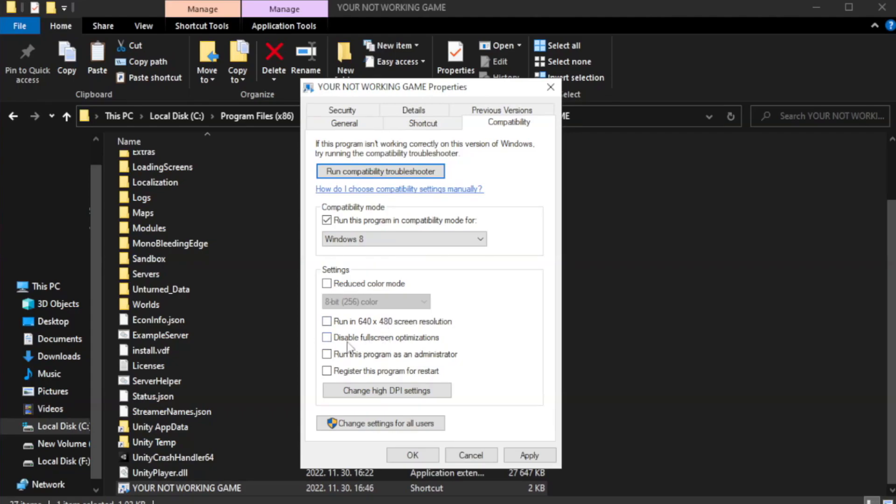Check Disable Full Screen Optimizations. Check Run This Program as an Administrator. Click Apply and OK.